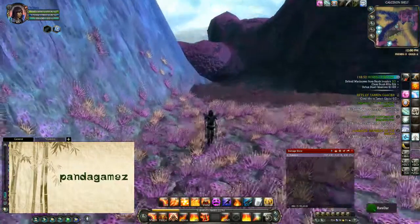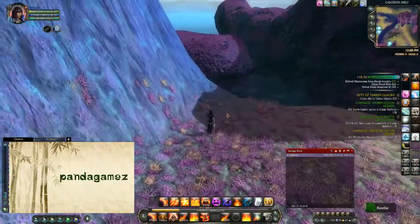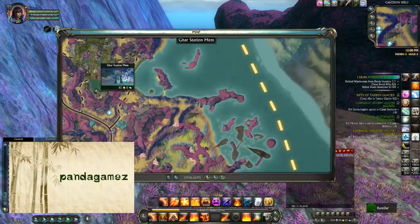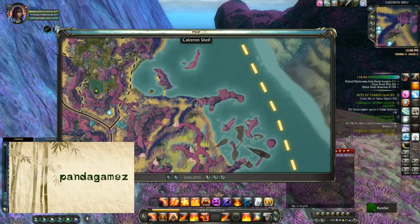I got this Farseer here for you guys, and this is how you're going to come on up to him. He is located right next to Gar Station Mem, so go ahead and take that port and come on over here.